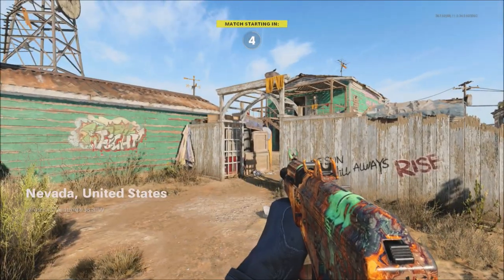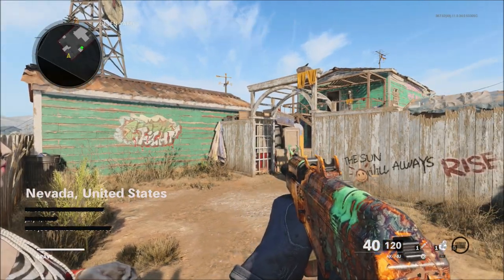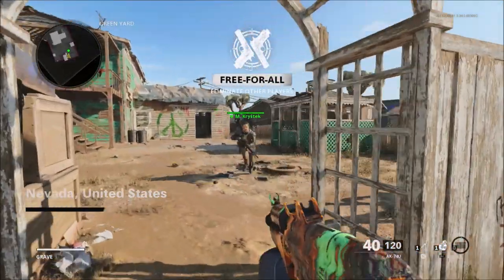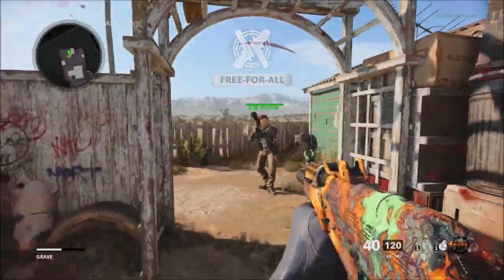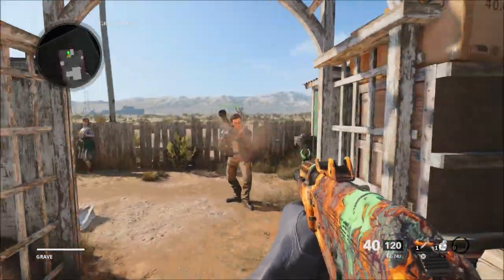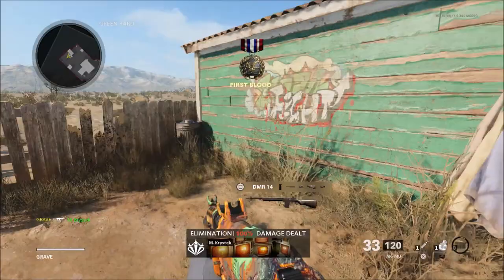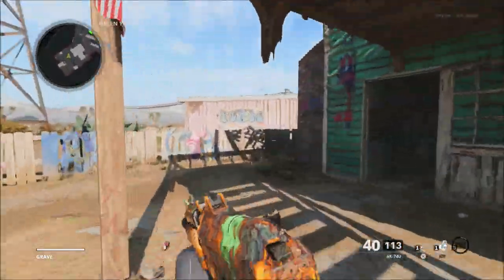A lot of people say it depends on the controller — some people's controllers don't act as well with certain aim assist settings. But as you're going to see here with standard, you won't really see it grabbing this guy. He's going to kill him with a shotgun but it never really grabs him much. It grabs right when it's directly on him, which is strange, and I think that's what makes those point blank kills so hard — the aim assist is not working correctly.